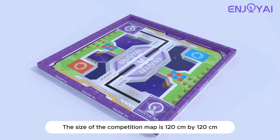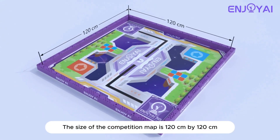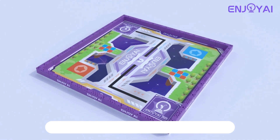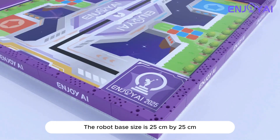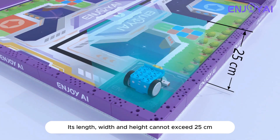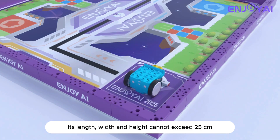The size of the competition map is 120 centimeters by 120 centimeters. The robot base size is 25 centimeters by 25 centimeters. Before the robot leaves the base, its length, width, and height cannot exceed 25 centimeters.